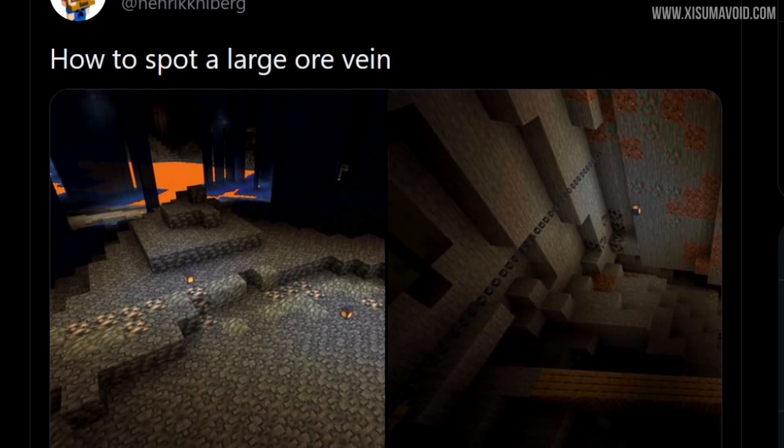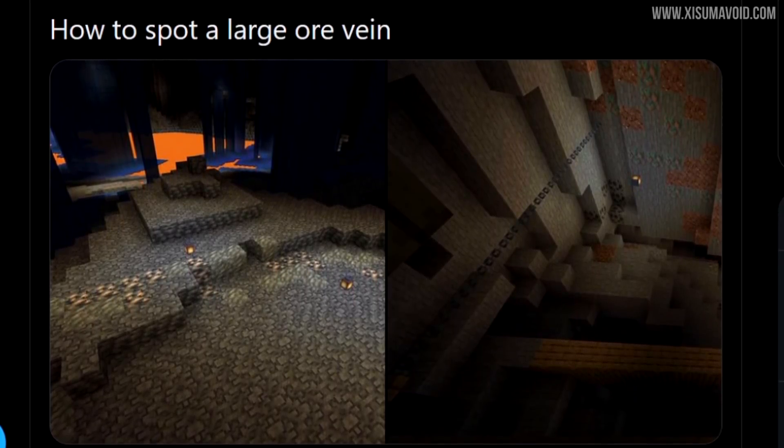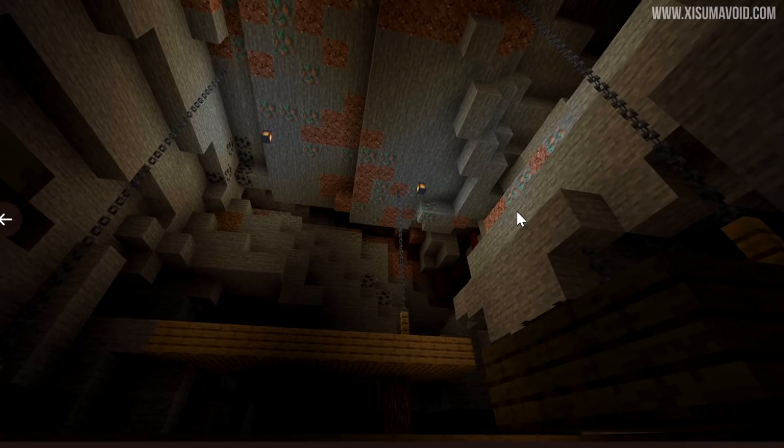Henrik on Twitter is teaching us how we can spot a large ore vein, and there are two different types. First, we have one that generates with iron and tuff around it — so whenever you spot those two together, it's the sign of one of these ore veins. They are quite deep and large underground, and you can see them intersect with the surface. The other type is copper, and this usually generates with granite around it. Those are the telltale signs of these ore veins.